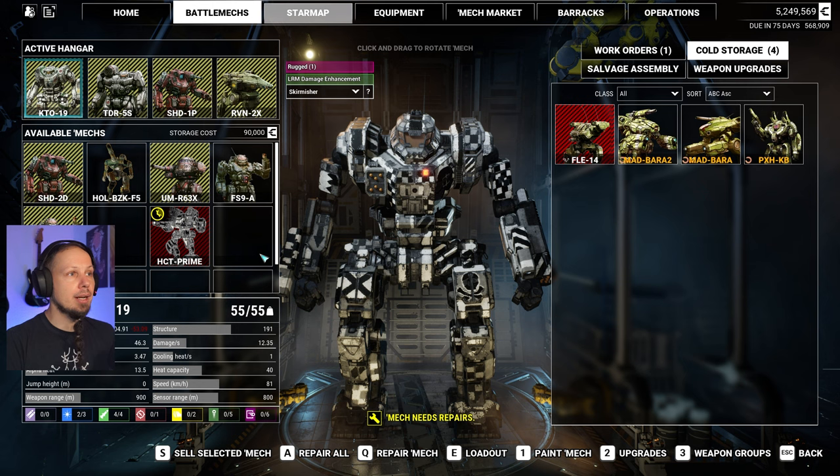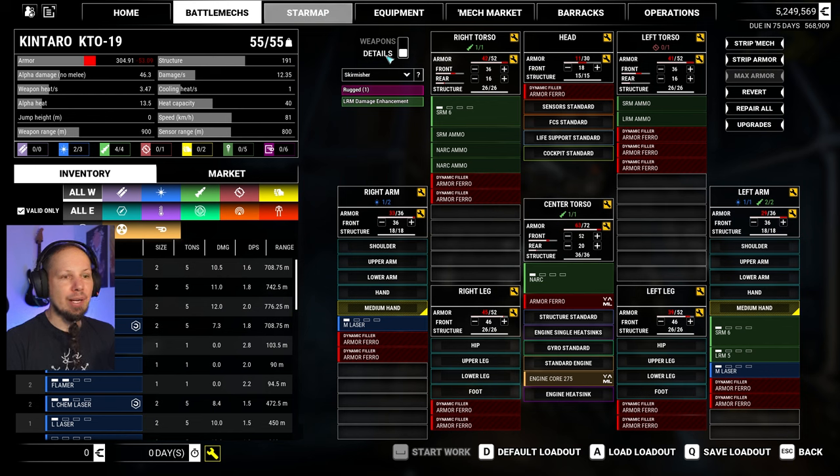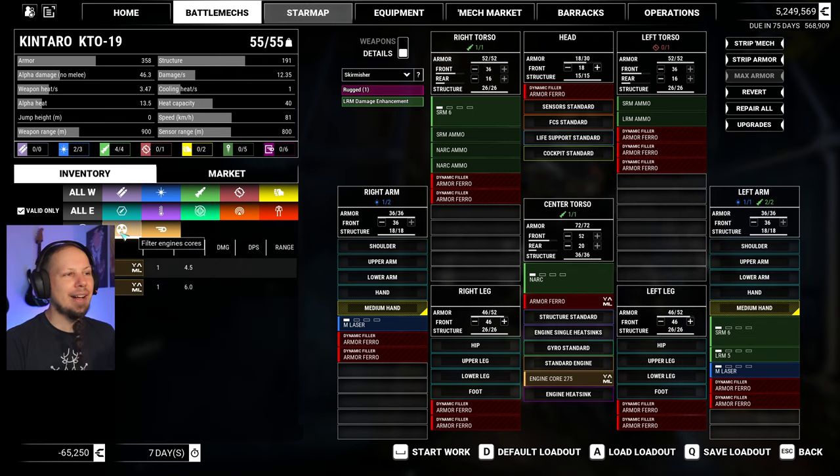So how do we start this? Yeah, with the Kentaro, because I really want this guy on the battlefield in a proper way. We're gonna start by repairing. Looking at my hardpoints real quick — we actually got three energy hardpoints. So that means we have some options. First of all, we're running an engine core 275, which is good enough, I would say.